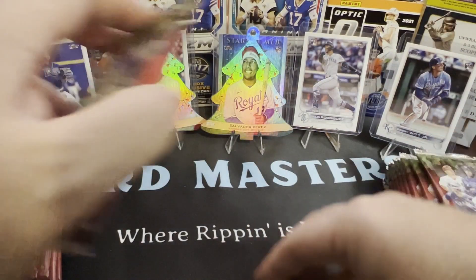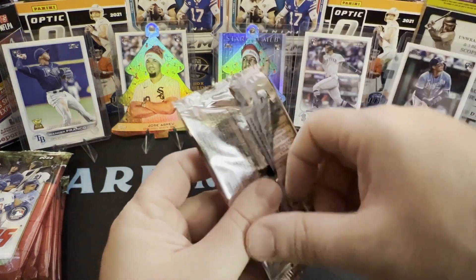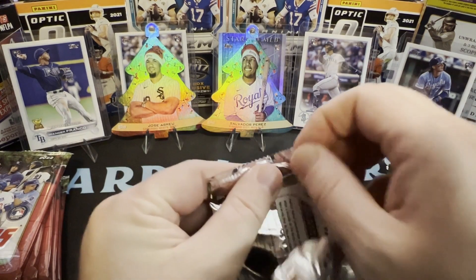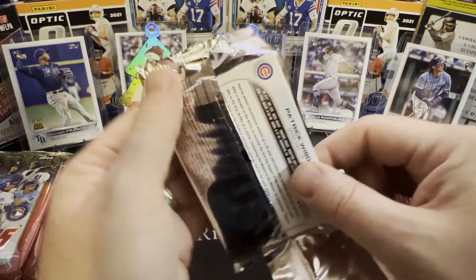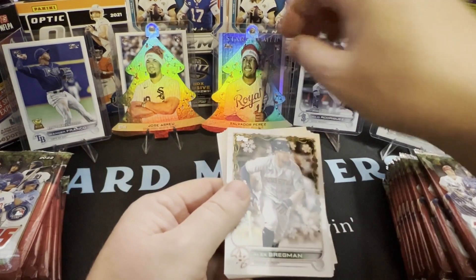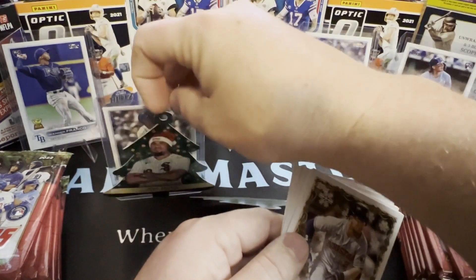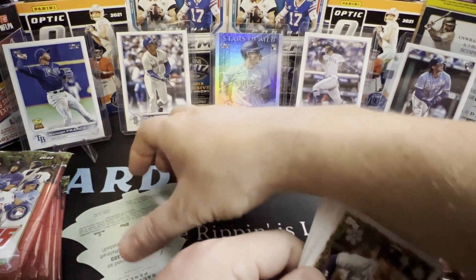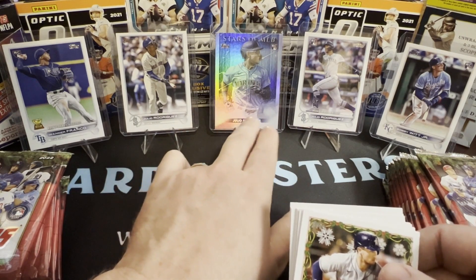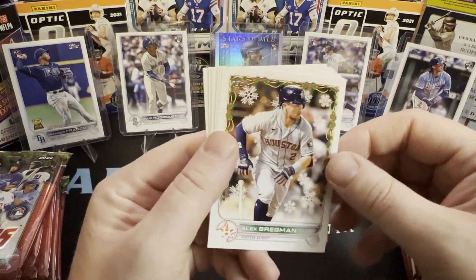I put a couple of the big rookies up on display. The same day I grabbed these holiday mega boxes, I also grabbed one hanger box, and we pulled all of those cards out of just that one hanger box — the best hanger box ever. Grayson did the pulling and got Julio Rodriguez, three of his rookies including Stars of MLB, Bobby Witt Jr., Wander Franco, and a CJ Abrams. How cool was that?